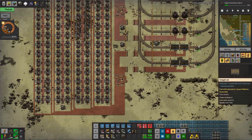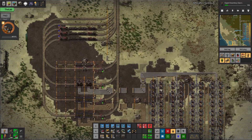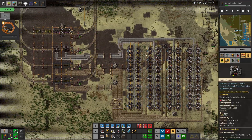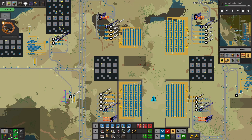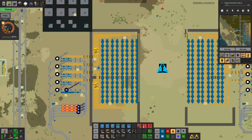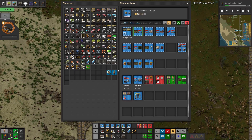We've started to really get into the theme of the train base where we just build these stations, create isolated networks, bring in the inputs and outputs and sort of put them through a design like this. Today we're going to be doing the same thing, but for oil.